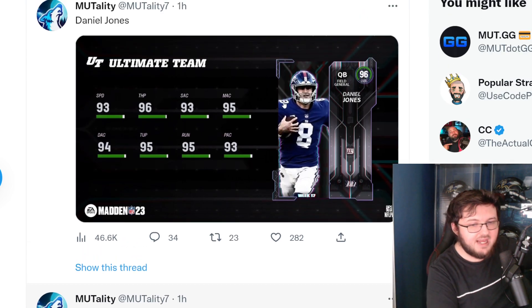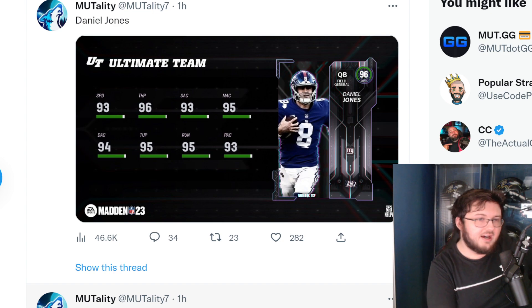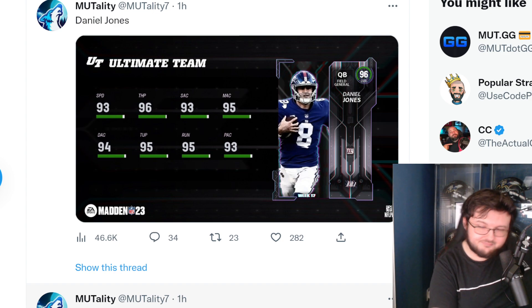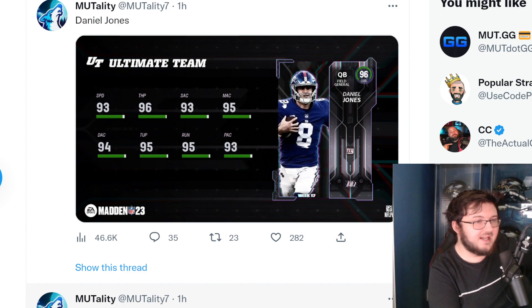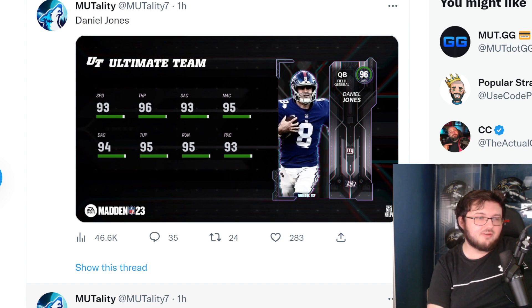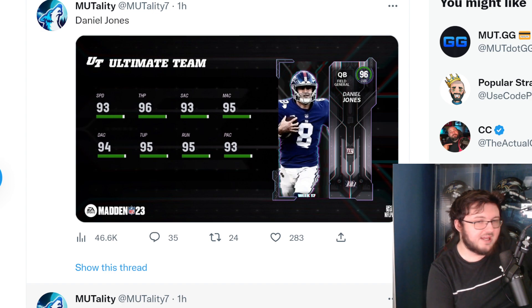And then we have Danny Dimes — the amazing athlete he is, the man who trips on his own two feet — Daniel freaking Jones. 93 speed, 96 throw power, 93 throw short, 95 throw middle, 94 throw deep, 95 throw under pressure, 95 throw on the run, and 93 play action.